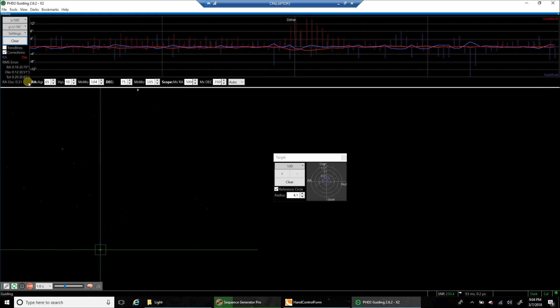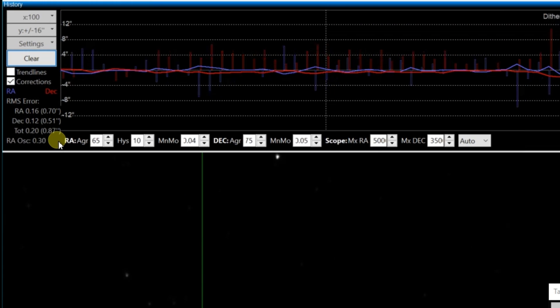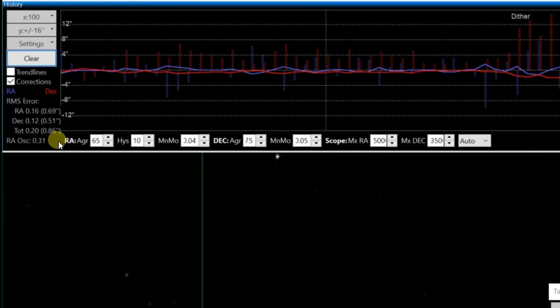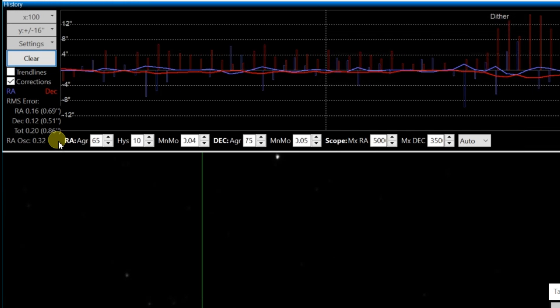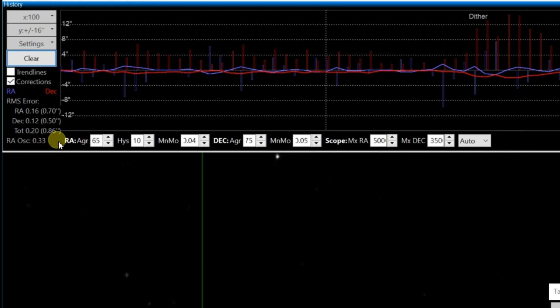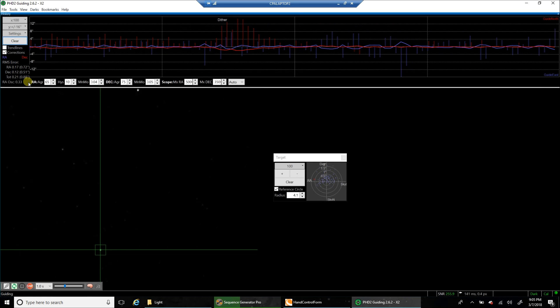Let's take a look at my guiding right now — 0.88. That's not too bad because when I was out there doing my Polemaster, I could feel some gusts of wind coming and going. So I'll take 0.86. It looked like my stars were round enough. I'm hoping I can finish this object at some point because I really want to start doing galaxies. This might be the last nebula I do for a while.